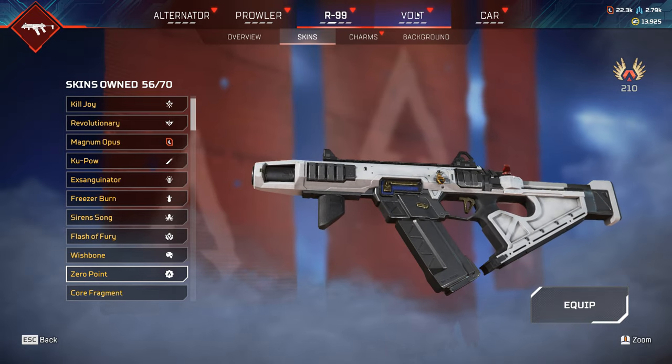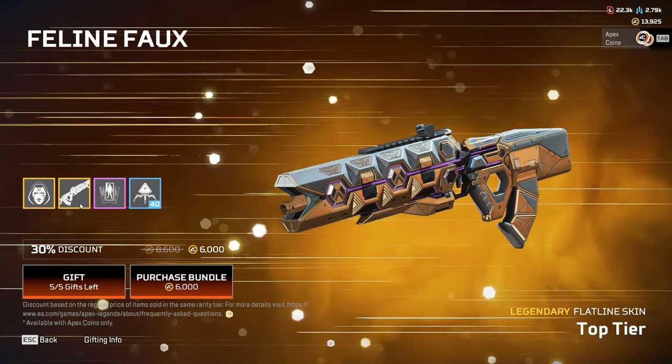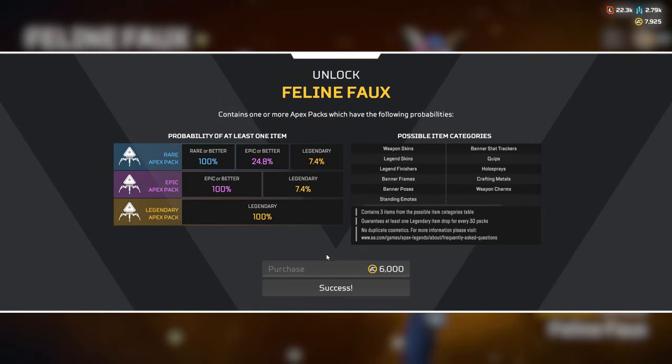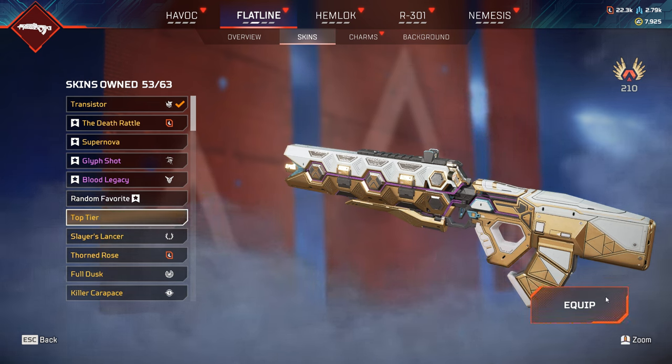Even stranger — right now if you go into the store and look at the Ash bundle, it's selling the reactive Flatline skin that you get by doing the season rewards. And for science, I bought this. It gave me the skin, but I can't equip it. That's $60 down the drain.